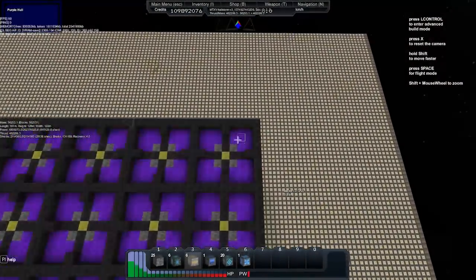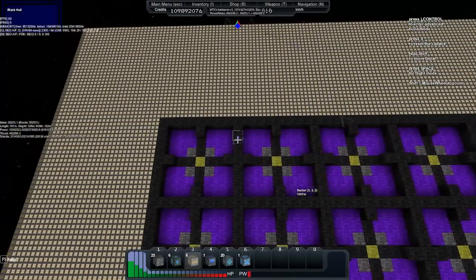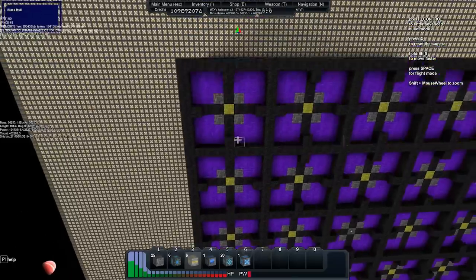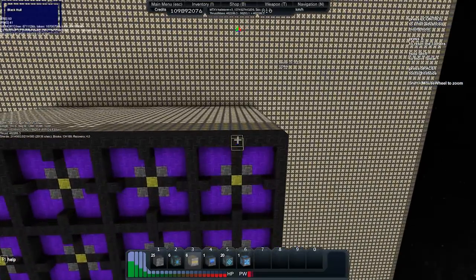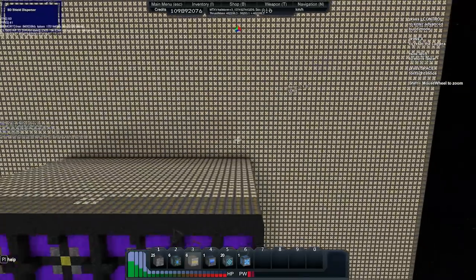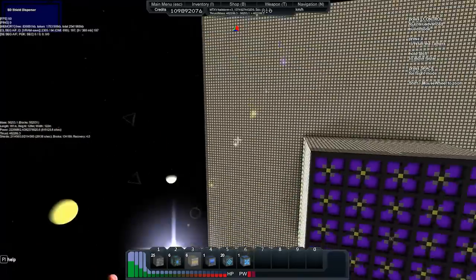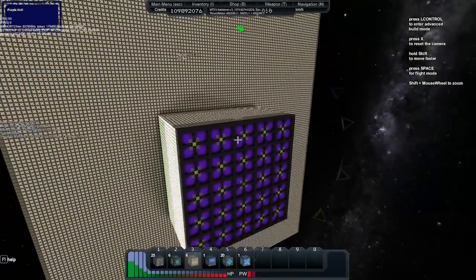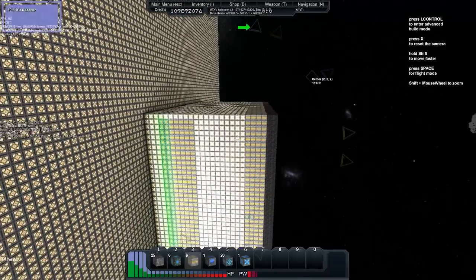When I say 30 by 32, I actually mean the gun pods, not the number of blocks — it's way bigger than that in blocks. If I count here: 1, 2, 3, 4, 5, 6, 7, 8, 9, 10 — so it's 10 wide. The cannon arrays: the top is 30, the sides are 32, and the center goes back for 10 layers.